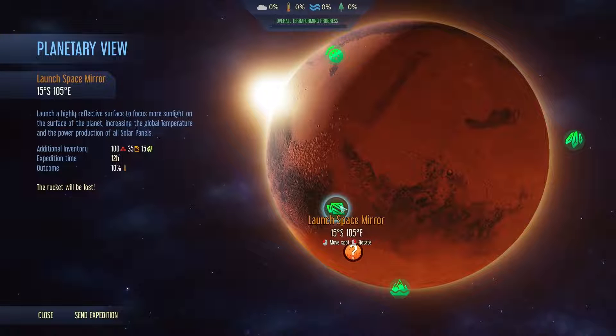Next up is Launch Space Mirror. This heats the atmosphere by a massive 10%, but once again the costs for this are massive, and you're also going to be losing that rocket permanently.